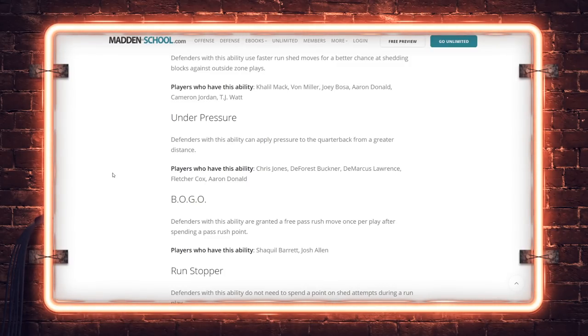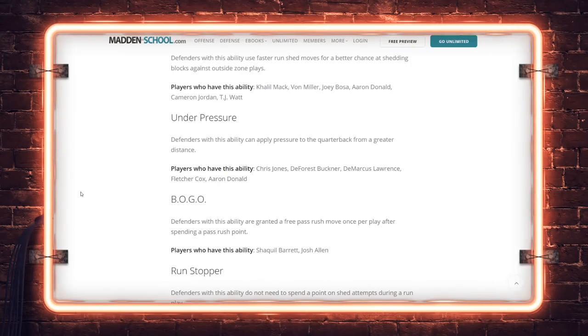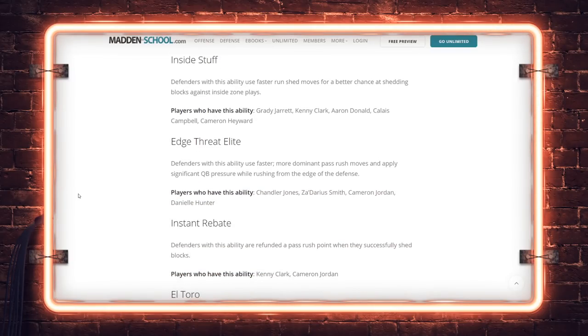Under Pressure: applying pressure on the quarterback from further distance — after shedding the blocker, the play is not over and you're still applying a pressure penalty. That's counteracted by Fearless or Gutsy Scrambler. Chris Jones, DeForest Buckner, DeMarcus Lawrence, Electric Cox, Aaron Donald. FOGO: defenders are granted a free pass rush move per play after spending a point — so if you have one point left, you effectively have two. Jack Barrett, Josh Allen. Run Stopper: do not need to spend a point on shed attempts during a run play — Calais Campbell, TJ Watt.